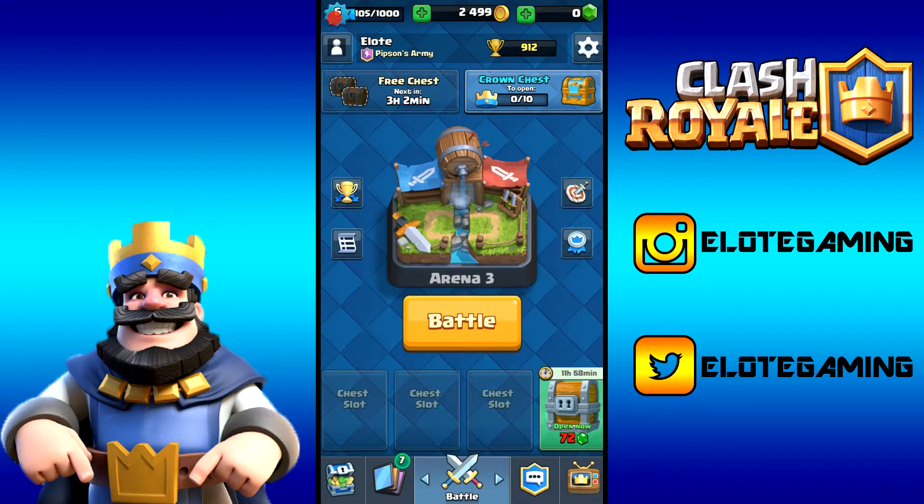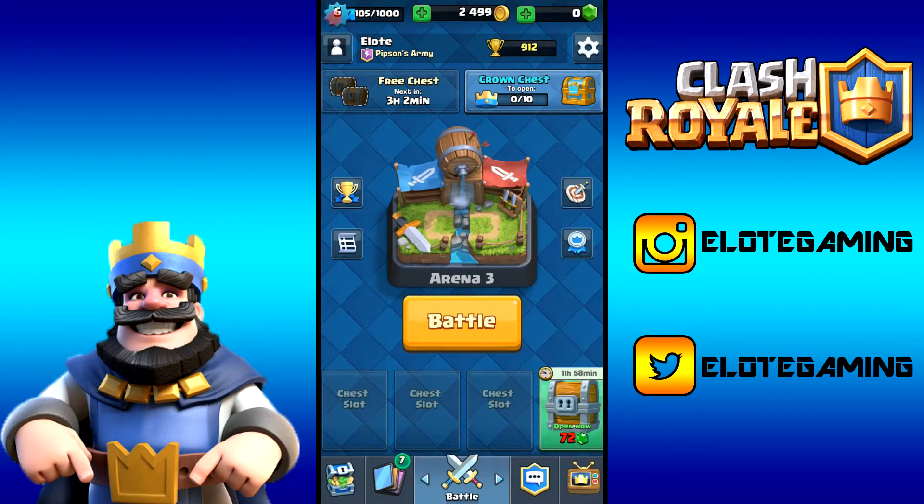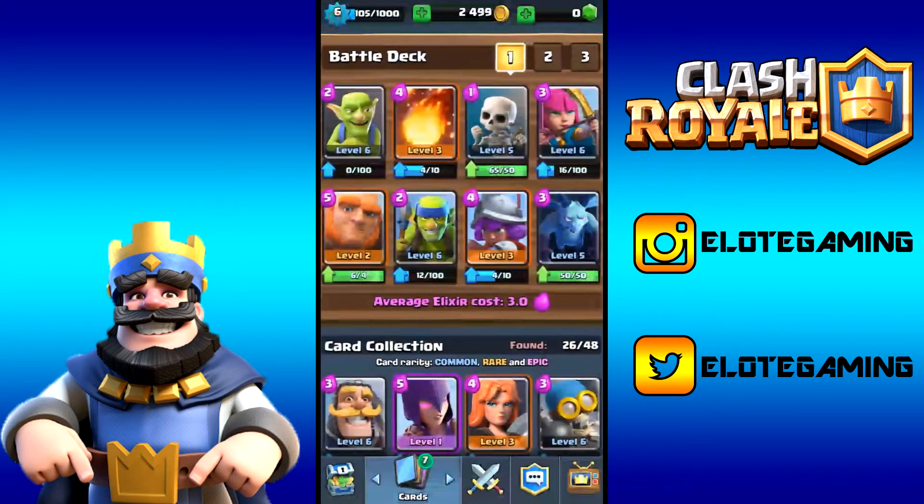We also got another cannon card and four bomber cards. We don't really need bombers since we're already close on that. That's going to be it for chest openings. I'll probably make a video on this giant chest in about 12 hours — it's an overnight thing for me, so by the time I wake up I'll have an hour or two until I can open it.